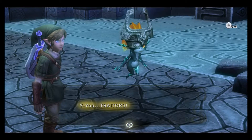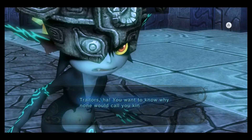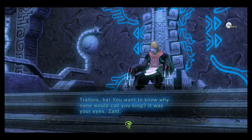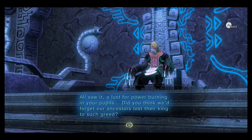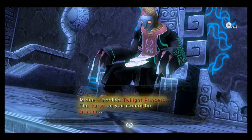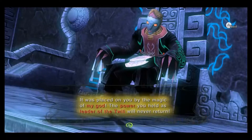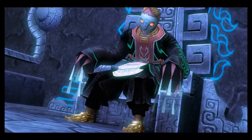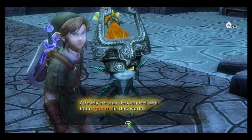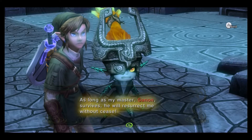Midna: 'You traitors! You want to know why none would call you king? It was your eyes, Zant — all saw it, a lust for power burning in your pupils. Did you think we'd forgotten our ancestors lost their king to such greed?' Zant: 'Midna, foolish Twilight Princess — the curse on you cannot be broken. It was placed on you by the magic of my god. The power you held as leader of the Twilight will never return. Already my master, Ganon, survives, and he will resurrect me without ease.'